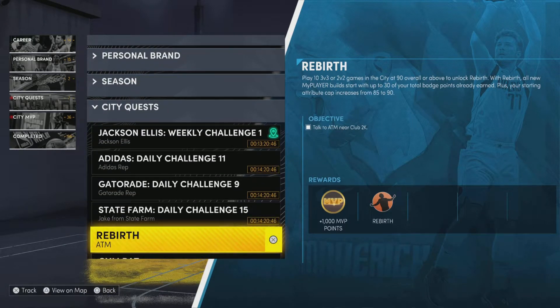Today I'll be showing you guys how to get the rebirth build in NBA 2K22. The first objective is you have to talk to ATM near Club 2K. The rebirth is deadly — you want this. It automatically starts you off with 30 badges and you can already go to a 90 overall, so you definitely want to do this.